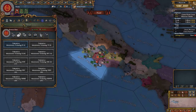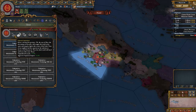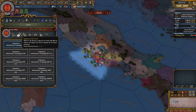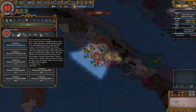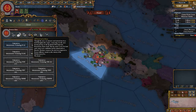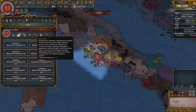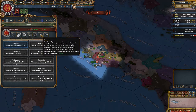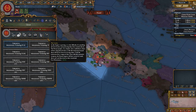Let's take a look at our ideas real quick. Manpower Recovery, Reinforced Speed, Administrative Efficiency, Imperial Aspirations, Unjustified Demands, Aggressive Expansion, Yearly Harmony — I don't know what that is, we'll have to look — Construction Costs, Siege Ability, Merchant, Colonist and Culture Conversion. That'll be helpful. Legionaries: Infantry Combat Ability and Fort Maintenance.